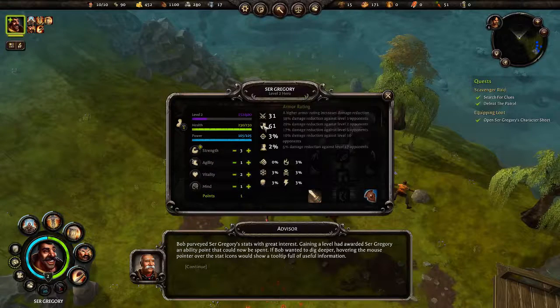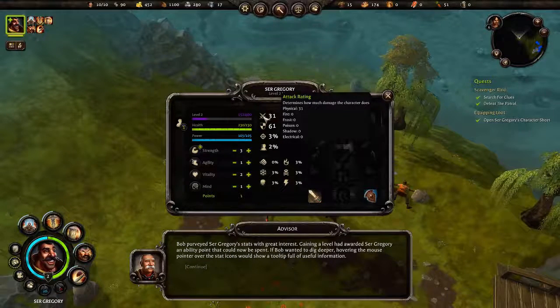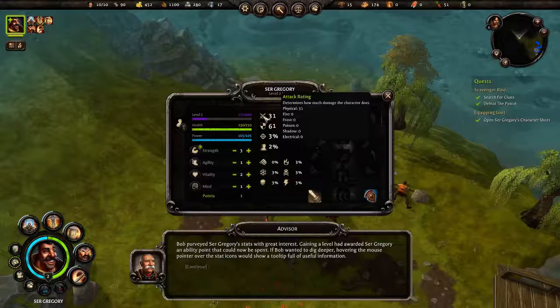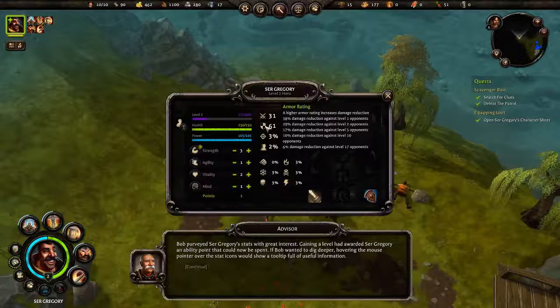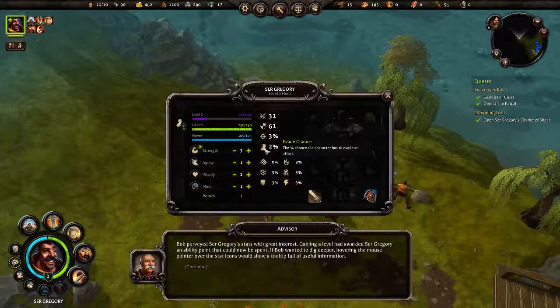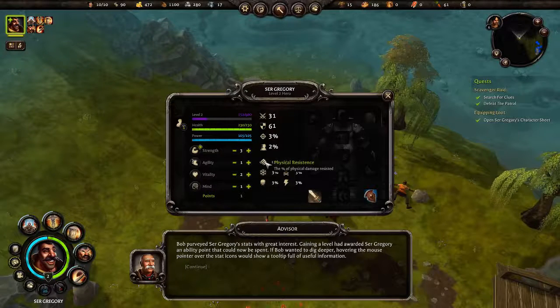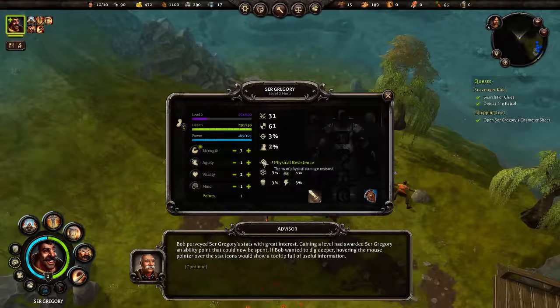Over here you can see Attack Power — hovering over it shows it determines how much damage the character does. Currently I'm doing 31 physical damage, but I can get a weapon with fire, frost, poison, shadow, or electrical damage too. Next is Armor Rating — a higher rating increases damage reduction. Then we have Critical Hit Chance — critical hits increase damage, you've got to love crits in any game. Lastly, Evade Chance gives the percent chance for the character to evade an attack. Down here we've got resistances to fire, poison, electrical, shadow, cold, and physical.